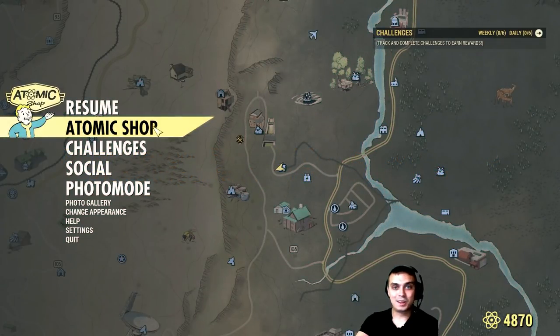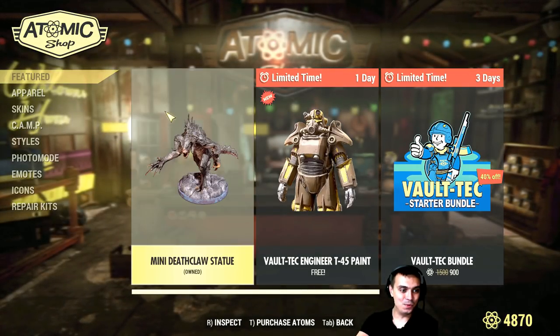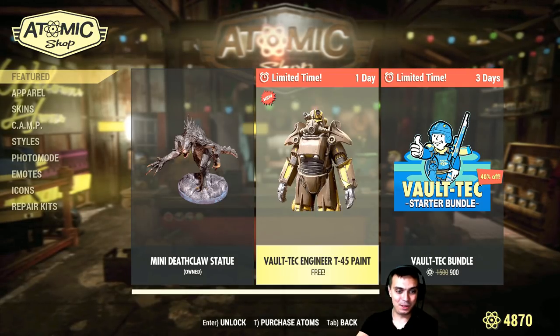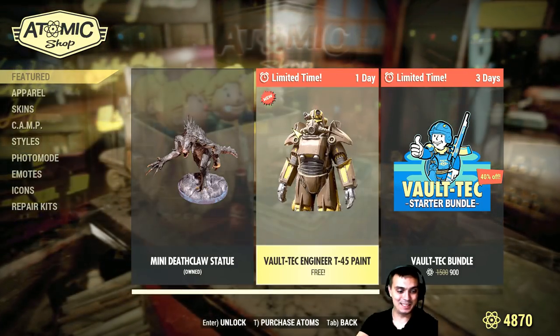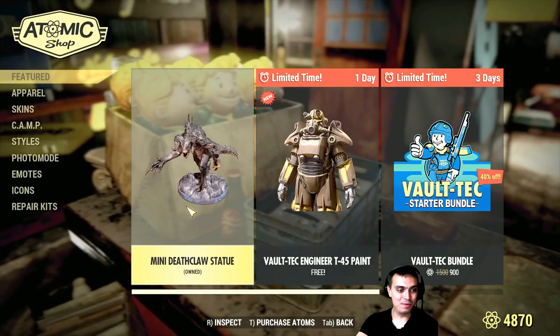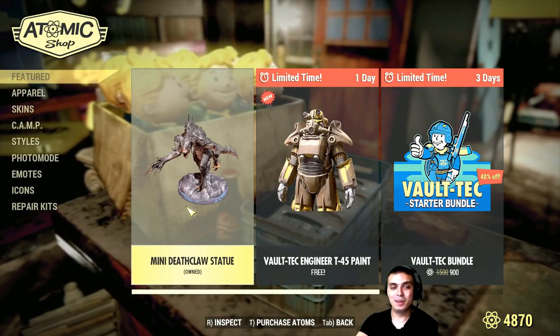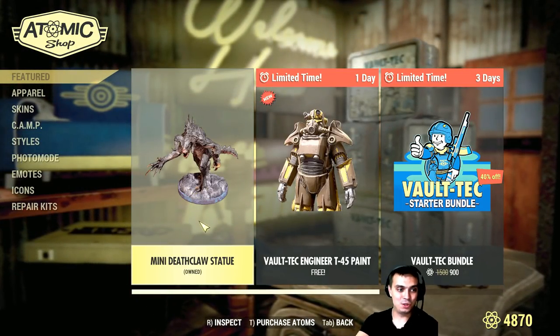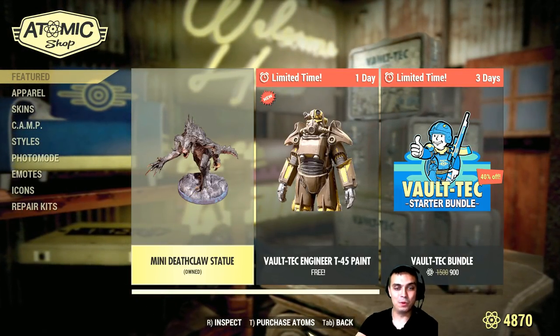All right, so let's take a look at what we have on the menu today. Mini Deathclaw statue — sweet! And we got the free T-45 paint. I wonder what the discount is for the mini statue, because I already have it. I'll jump to my base and show you how it looks so you can decide whether you want to buy it or not.